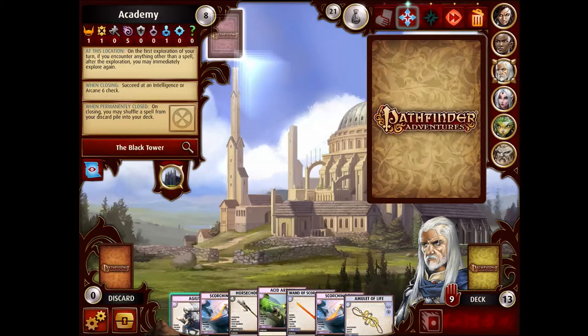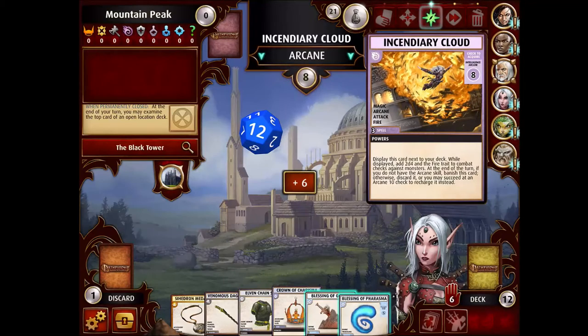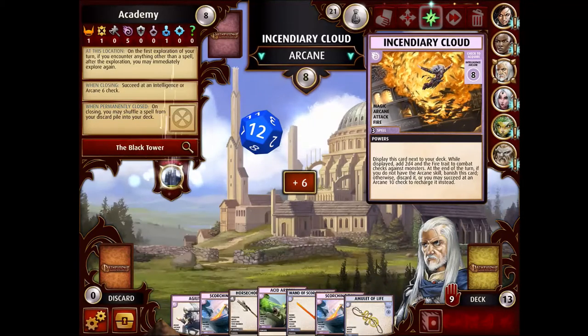Back to Ezran. This Academy could have already been closed, but hey — it was just made worth it by this Incendiary Cloud because this is a really good spell. For the rest of the turn, it makes all members of your party get an extra 2d4 with the Fire trait added to checks against monsters in combat. The real question is whether I want to spend a resource to secure this or take the 1-in-12 chance of failure. I'll take the 1-in-12 chance of failure to keep things interesting, but if I fail that would be very sad. Jesus, that was really close.